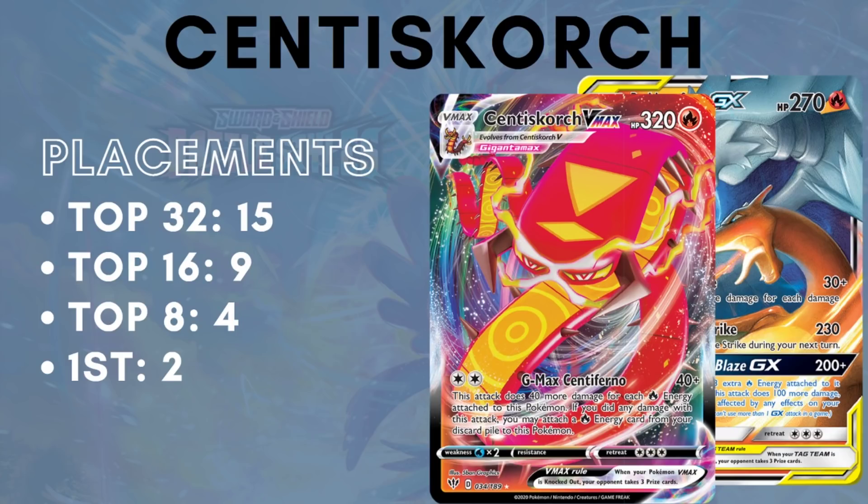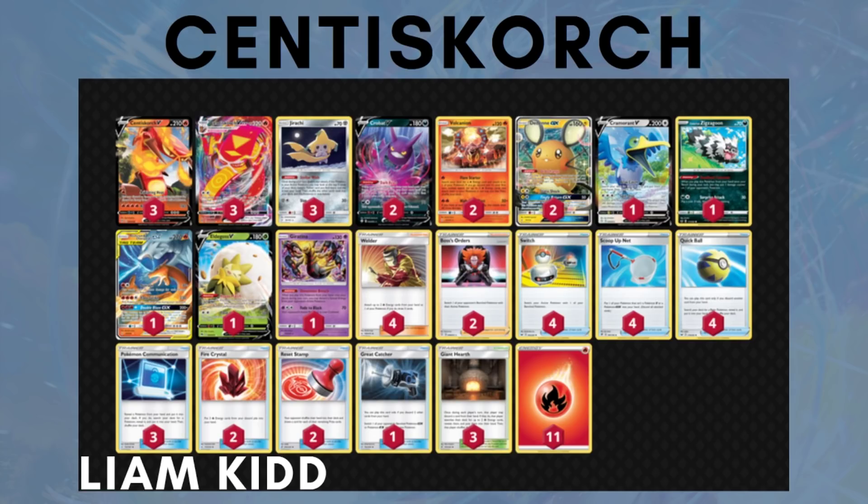Next is Centiskorch, a mainstay of the standard format ever since its release in Darkness Ablaze. It has 15 top 32 placements, 9 top 16 placements, 4 top 8 placements, and it will be the only deck on this list with two first-place finishes in these first 10 tournaments. Centiskorch has been very strong for quite a while — it's a nice, safe, fairly optimized deck that can build up a large Centiskorch and take down many new, inconsistent, unoptimized decks. The list has not changed too much in the past months. It's still the Scoop Up Net build with Jirachis, playing Cramorant and Reshizard as backup, which I think is optimal. The small differences come down to whether you play a fourth Jirachi or Stamp, a second Cramorant, or a Heatran GX.